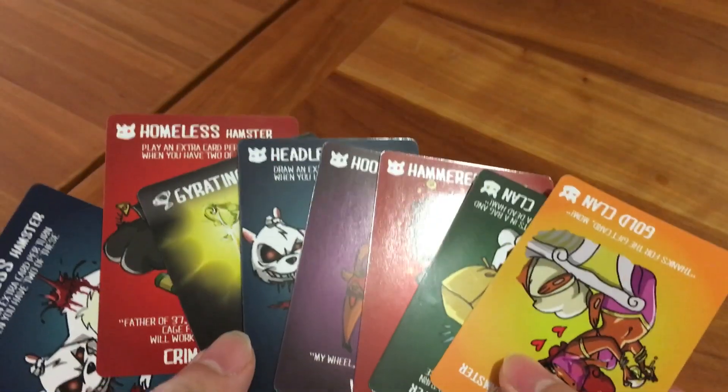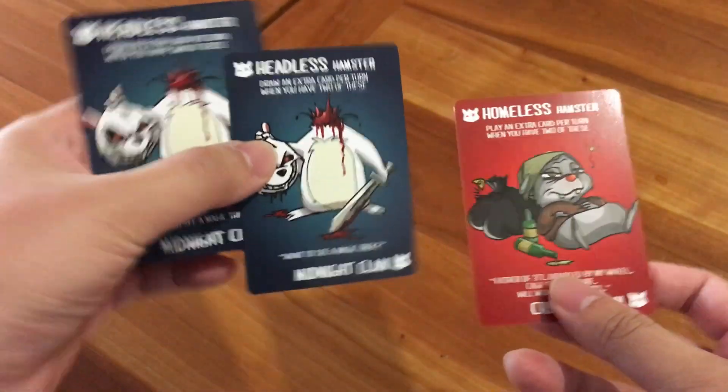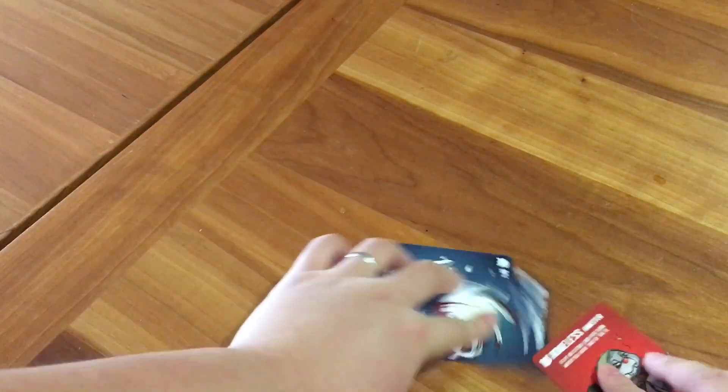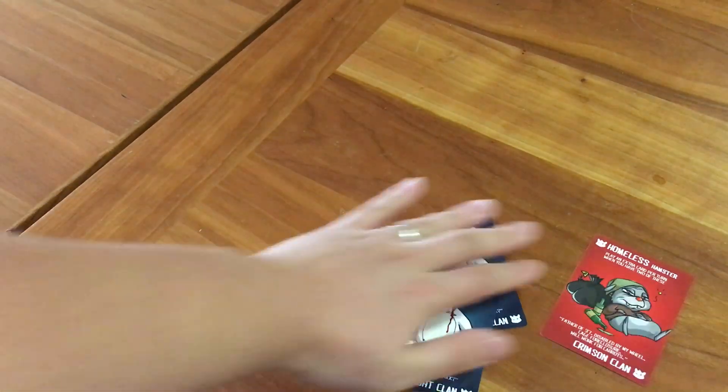The haphazard hoarding of hilarious hamster hoards. Let me show you how to play. In Gyrating Hamsters, every player gets eight cards to start, and then you can choose three of those hamsters — clan hamsters from your hand — to be in your starting horde, and you place those face down. Once everyone's picked their three, you flip them all over simultaneously, and you begin.